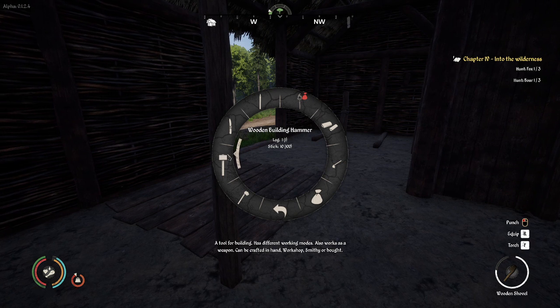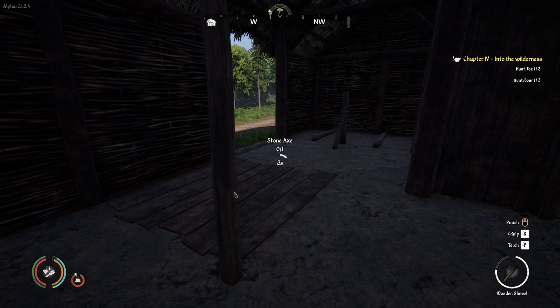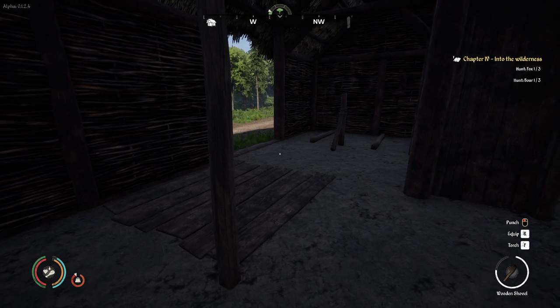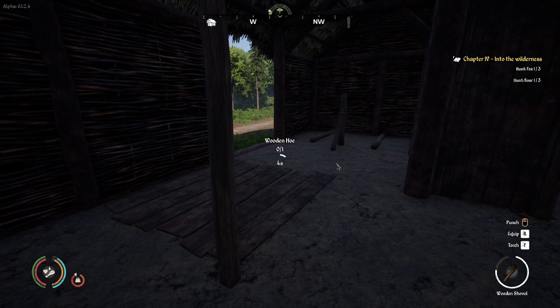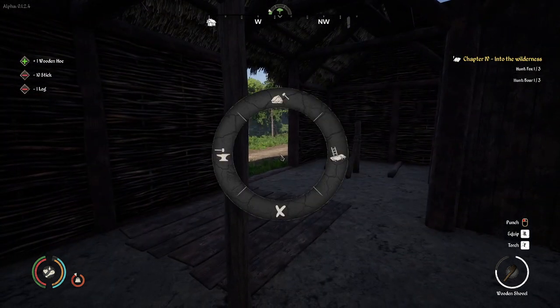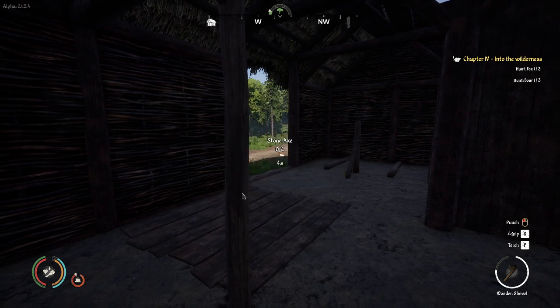Let's craft a few things to reduce burden. Stone axe — let's craft an axe. A hammer is one log and one stick. Let's craft a wooden hoe — we'll just sell the hoe. Another axe — looks like we can make four. Let's accept that. It's not a shovel, but it helps.